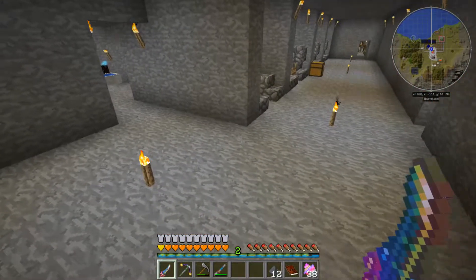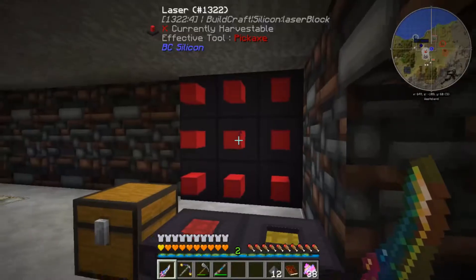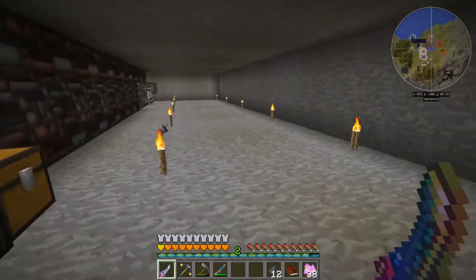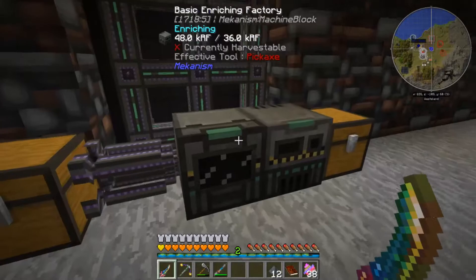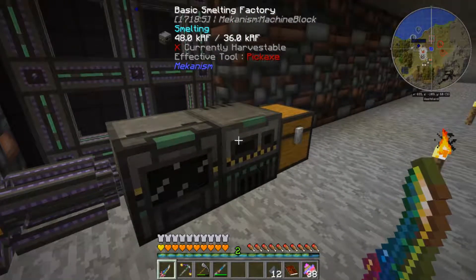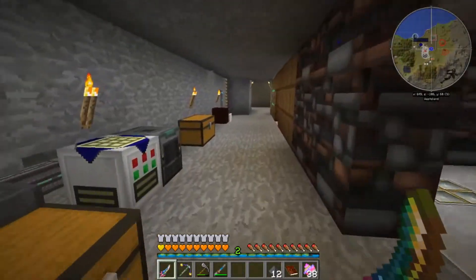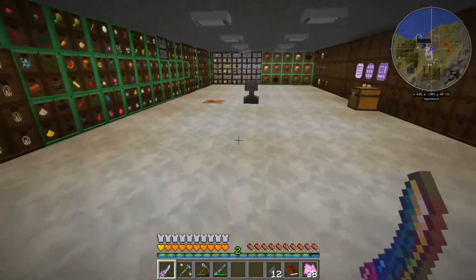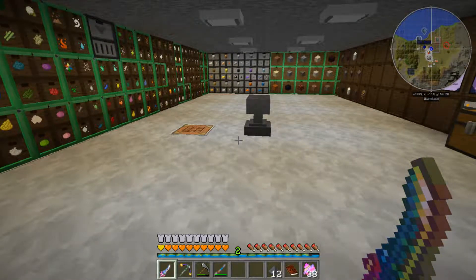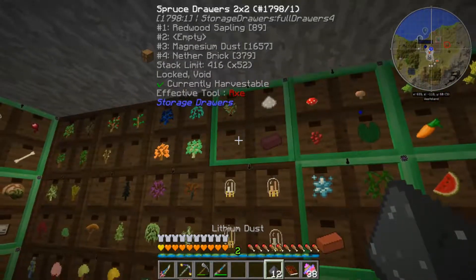Let me kind of show you what I did down here. In this area here I went ahead and put the lasers here, so we got our tables, so we can do everything downstairs. Over here I've kind of set up a basic ore doubling — I was just testing it. You run your ores into an enrichment chamber, and then that's connected to a smelting factory, and that will double your ores. There's a way of tripling your ores but you have to build a few more machines, and we really don't need to. We have an unlimited supply of ores, so doubling them is not really necessary, but we have that ability.